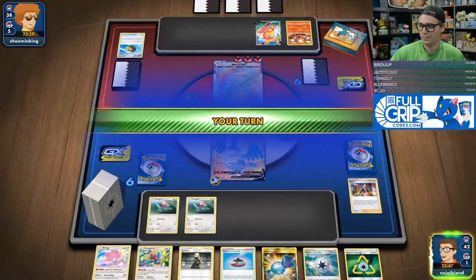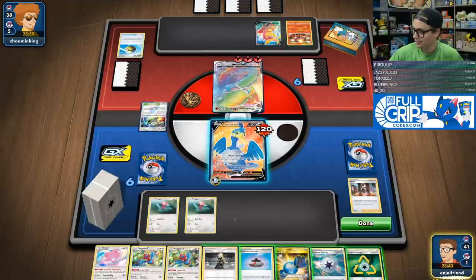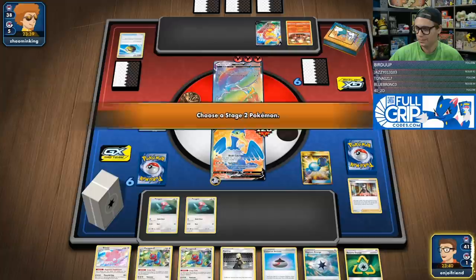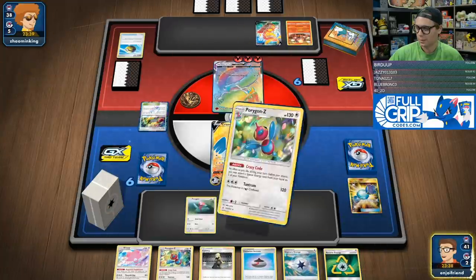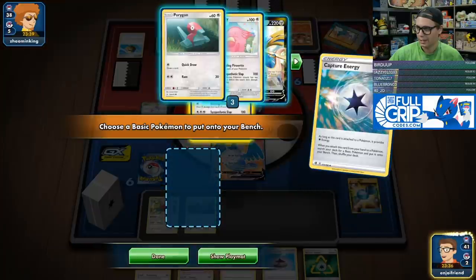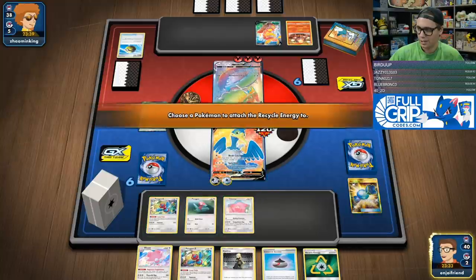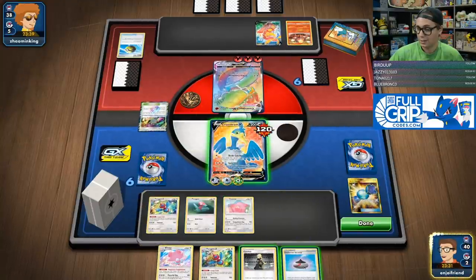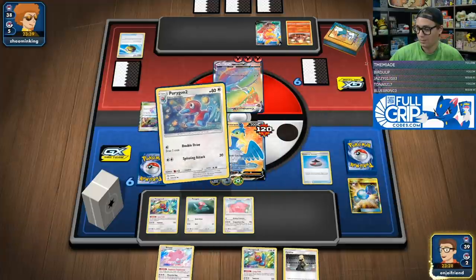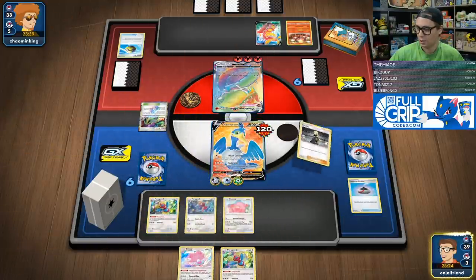Cramorant's going to go down. I do have the Porygon Z right there. We're going to go Rare Candy, Porygon Z, Crazy Code, Capture Energy — get the Chansey out of the deck. Crazy Code the Recycle Energy. Evolution Incense, get the Porygon 2. Follow that as well. And we can Spitshot the Centiskorch. We're going to Cynthia.